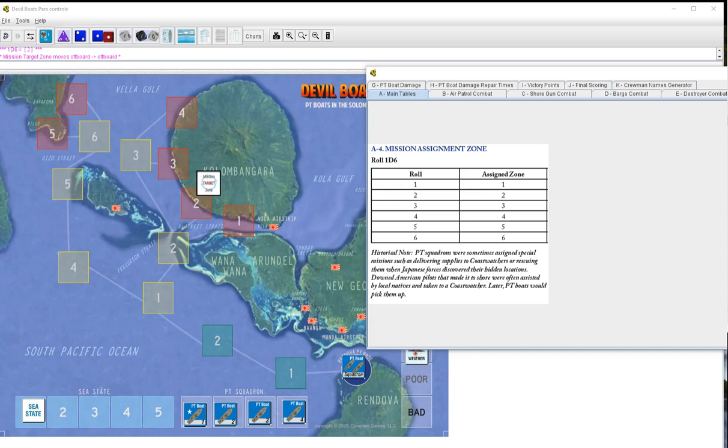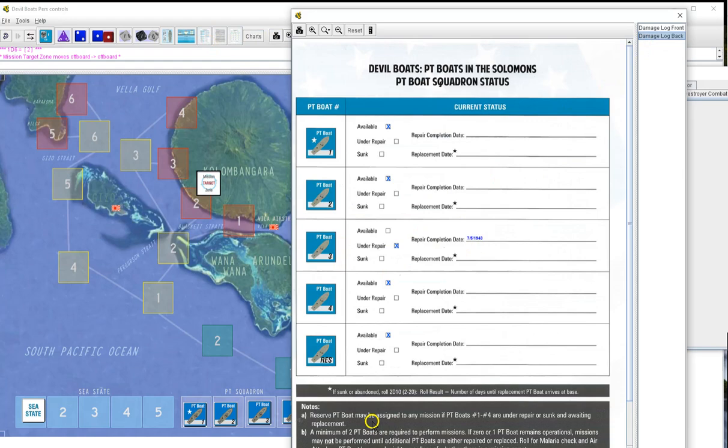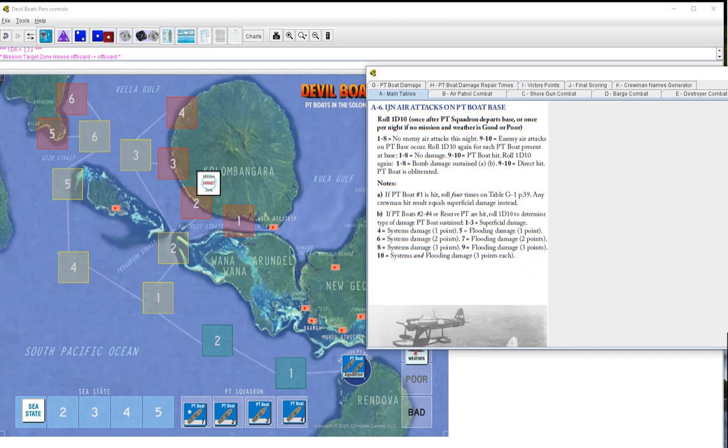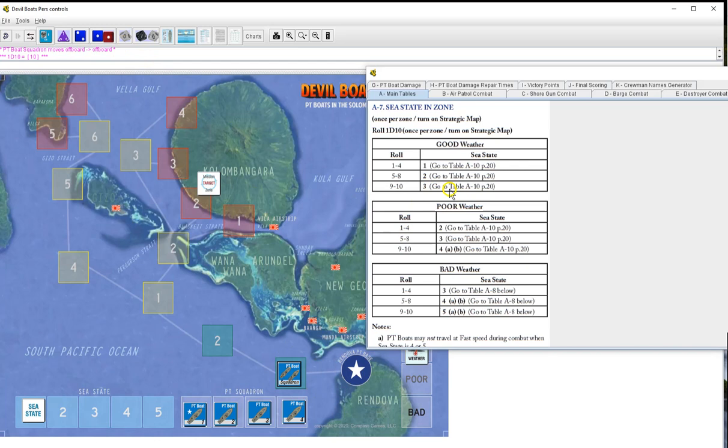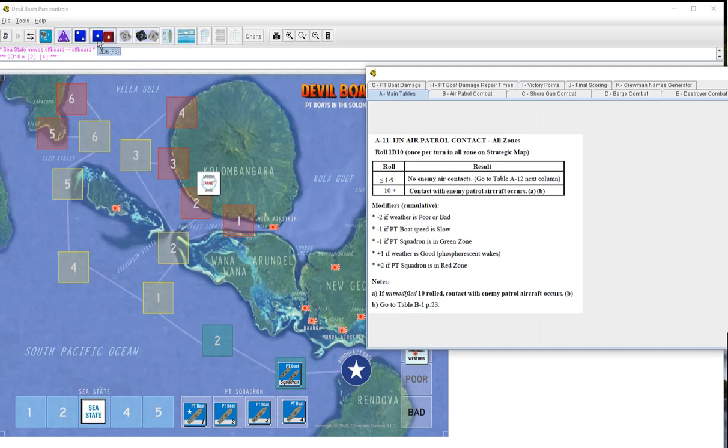I actually started rolling all this and my headphones decided to cut out on me - very nice. Hopefully we make it through this video. PT boats assigned to the mission: we have four of them. Three is still out but reserve will come in and take her place. IGN air attacks on the PT boat base - none. C state in zone one will be three. Random event 24 - nothing.